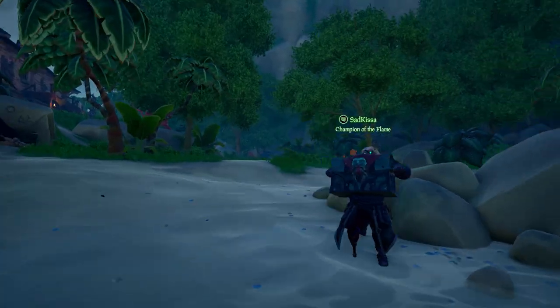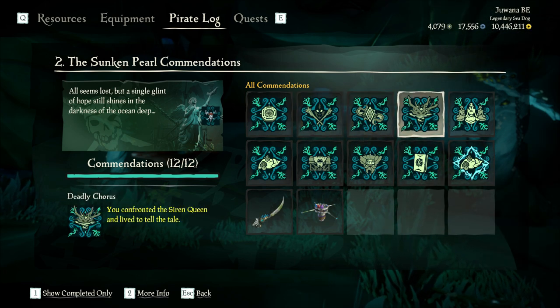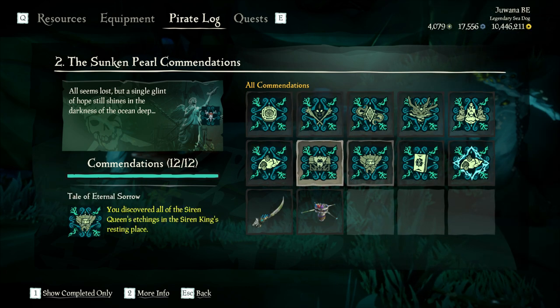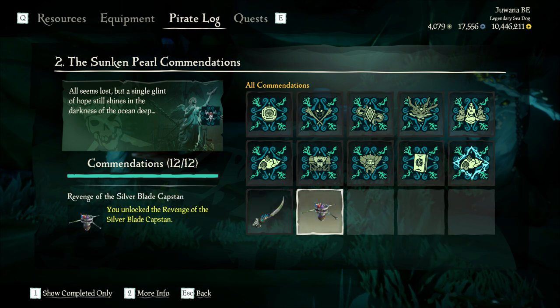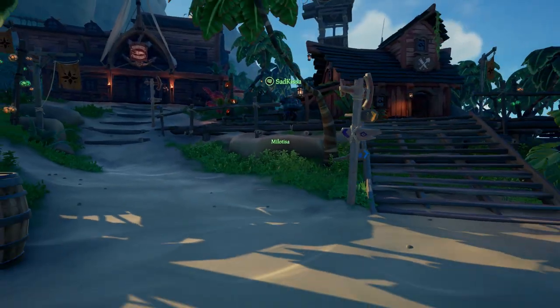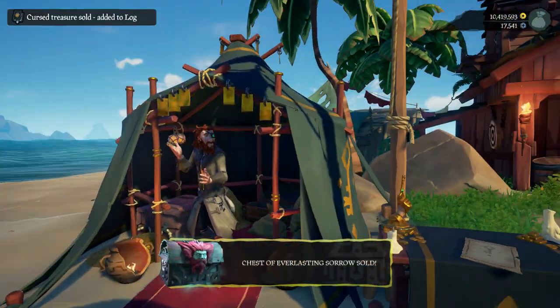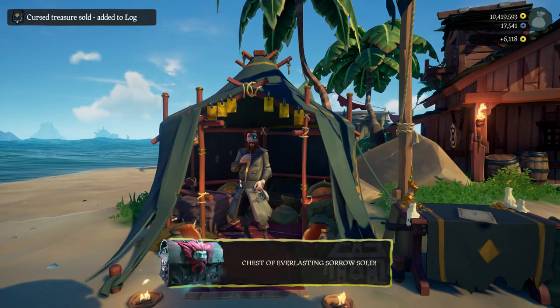When you leave the tale, you can return to your ship by the mermaid statue, or you can swim back if you collected the chest of everlasting sorrow and sell it on an outpost — you'll get 6,000 gold for it. If you completed the tale, you'll get all these commendations. So this was our guide through the Sunken Pearl tale. We hope you liked the video — if you did, don't forget to give us a like. If you'd like to see more videos, make sure to hit that subscribe button. Thanks for watching and see you next time!